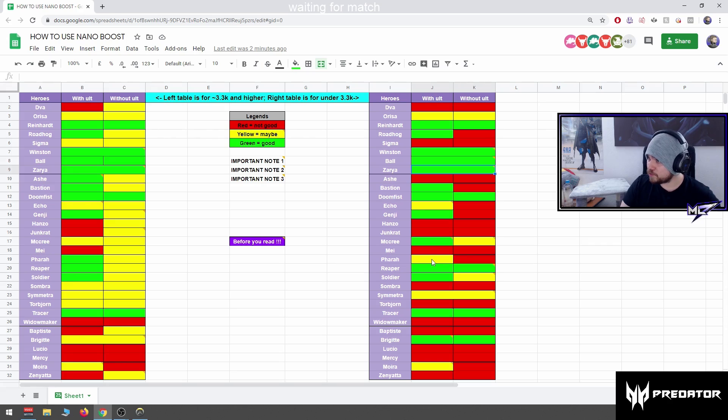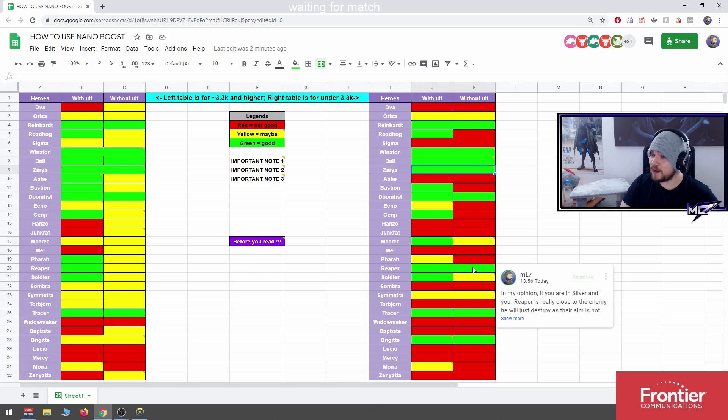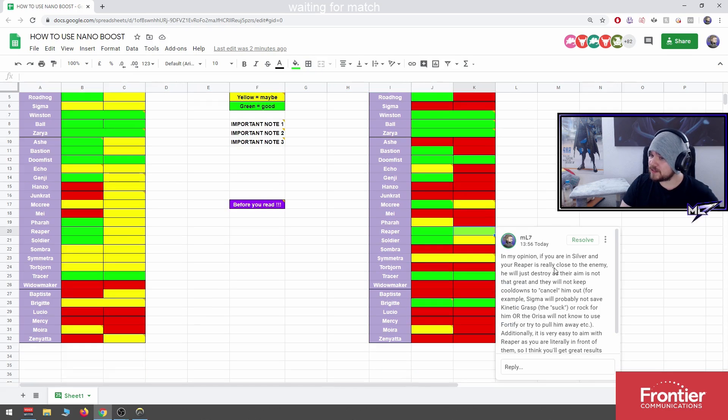Pharah with ult: good to nano, maybe. Without ult: good to nano maybe if it's a good angle for a Barrage. Without ult in silver: I don't trust a silver Pharah. Reaper: good. The reason is that in silver your Reaper is really close to the enemy — he will just destroy since the game is not that great and they will not keep cooldowns to cancel him out.